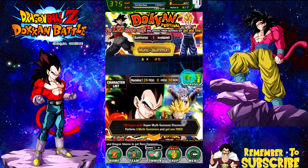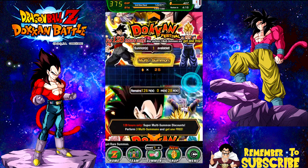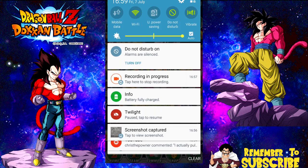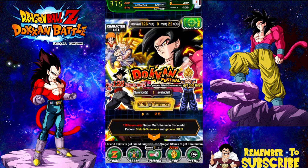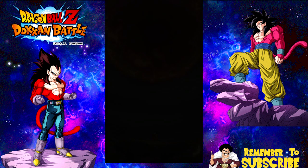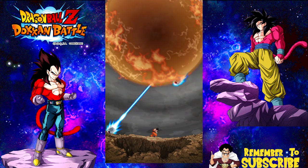We're over here now with the discount summons. We're going to go ahead and jump into them. Super hype, super hype. But before I do that, let me just make sure — okay, cool, recording in progress. I just wanted to make sure I was still recording. Alright, let's go on to Super Saiyan 4 Goku and see what we can get. I'm going to lose my crap if I pull him on the first one.